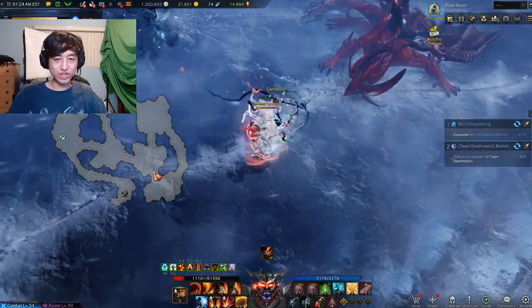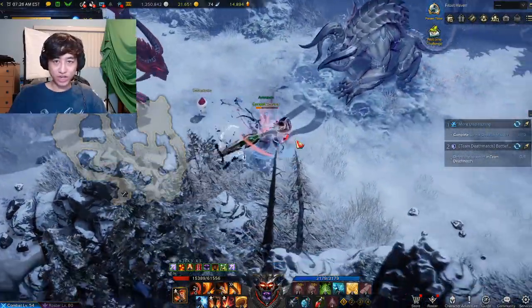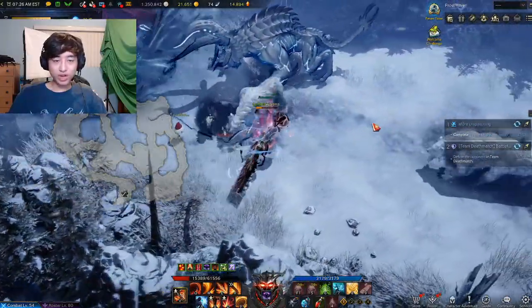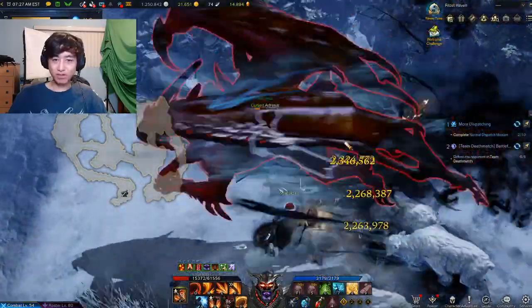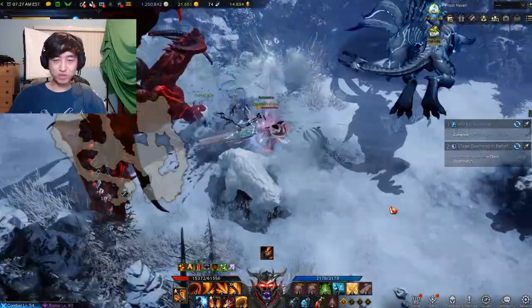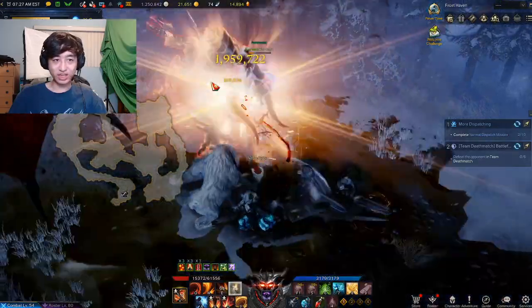Our orbs are down here and now we are just stacked up strong — it should be really simple once you do that. In the last one, do try to kill the other two Guardians first, because Calventus will try to fly away really quickly. Just be safe — kill the other two guys first, and then you can kill Calventus without him yeeting himself away.